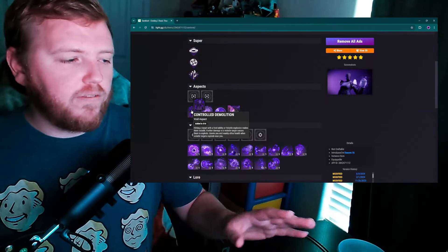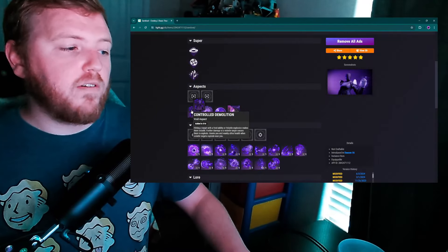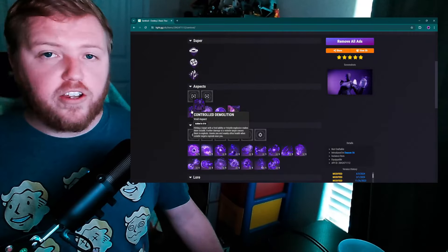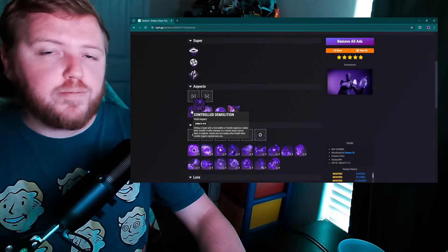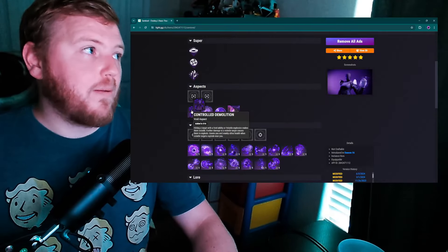What Controlled Demolition does: hitting a target with a Void ability or a volatile explosion makes them Volatile as well. Further damage to a Volatile target causes them to explode, and it grants you and nearby allies health when those Volatile targets explode near you. It's a great ad control ability aspect — phenomenal, really one of the best in the game.